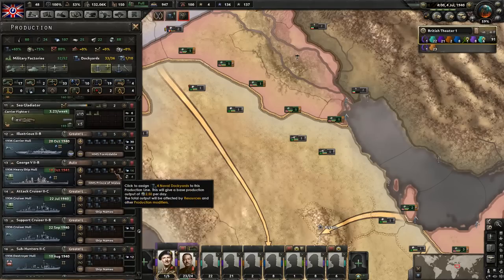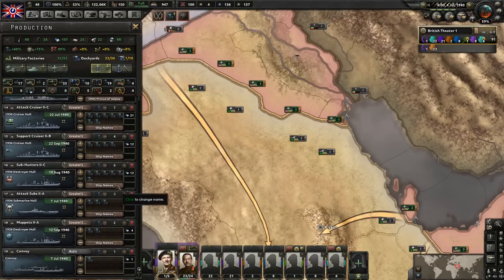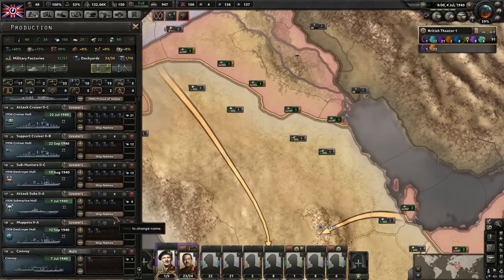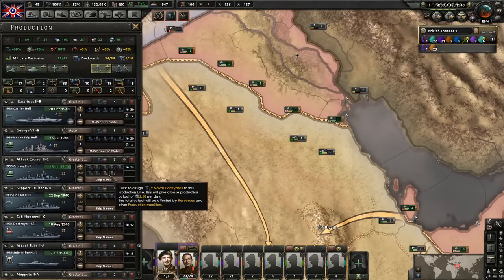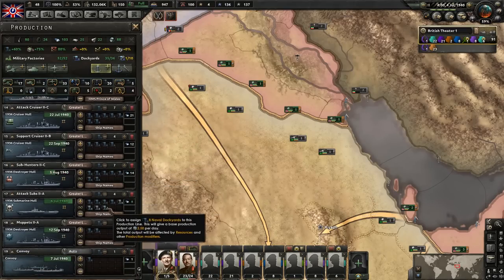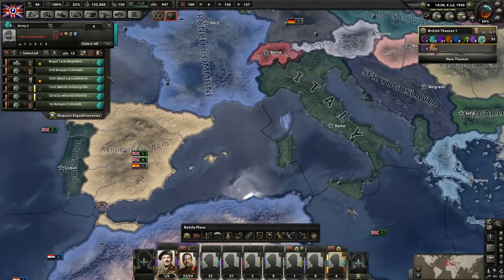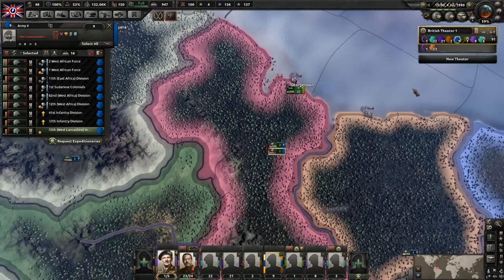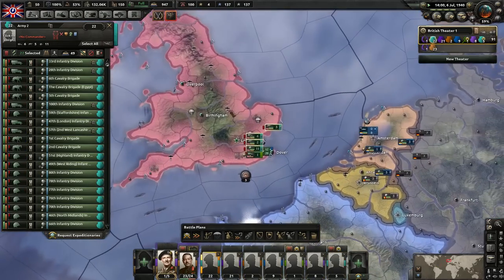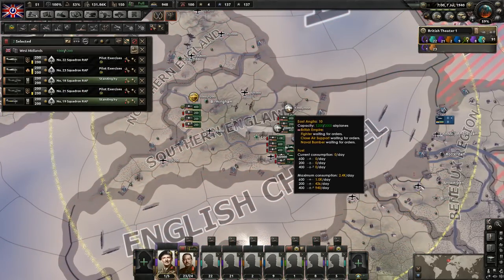We want to get our dockyards a new dockyard assigned - yeah, we got three new ones from that national focus. Let's go ahead and place these. Because we're getting new ships, I'm not going to bother creating variants. Let's put another one in the submarines and get one more. I almost want to put both of those into destroyers. I feel like we're not building enough destroyers right now, so we'll put a bit more into those. This guy here is done - let's put him over into this army here. Just keeping our eyes on all of the training troops - not training needlessly again. We just got to be always keeping that in mind because we do not have the equipment to be wasting.